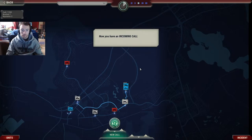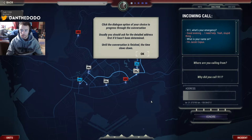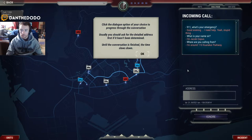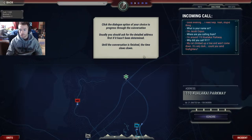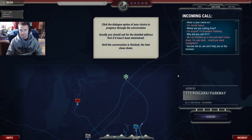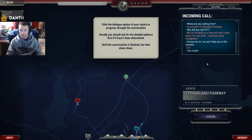Now you have an incoming call. 911, what's your emergency? Good evening, I need help. What's your name, sir? I'm Jacob Cobas. Click the dialogue option of your choice to progress through the conversation. Usually you should ask for the detailed address first if it hasn't been determined. Until the conversation is finished, the time slows down. It's very dark — can you send firefighters? For a cat. We can't help you at the moment. It's not an emergency. Your matter is not life-threatening. We can't help you right now.